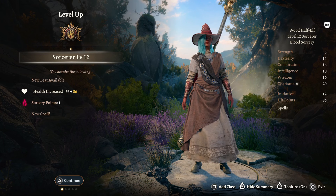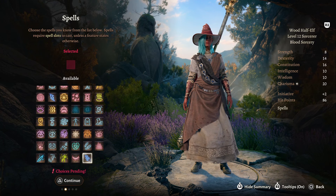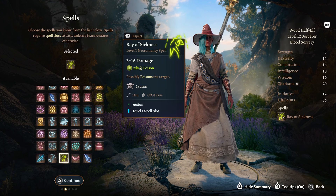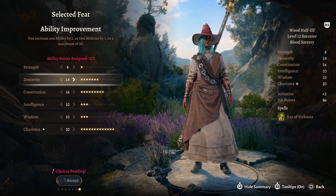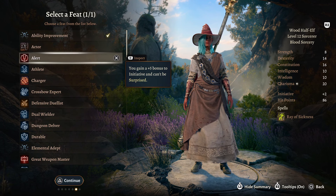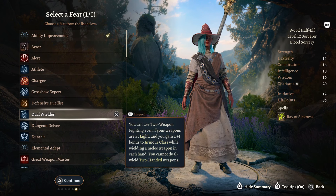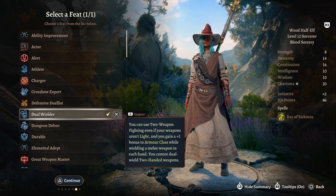That brings us to our final level, Sorcerer Level 12. For a spell I would pick something like Ray Sickness — a nice thematical spell to take. For your feat there are a few options: you could bump your Constitution up to 18 via Ability Score Improvement, take Alert for plus 5 to initiative, or take Dual Wield so we can dual wield two weapons like staffs — and that is exactly what we are going to do.